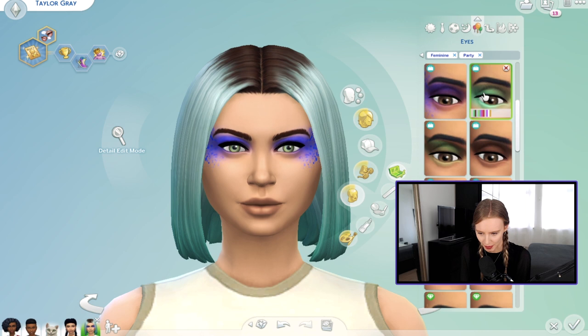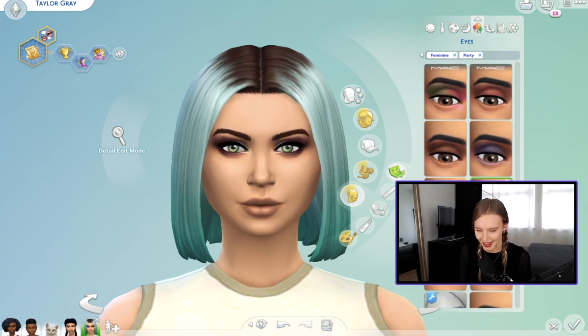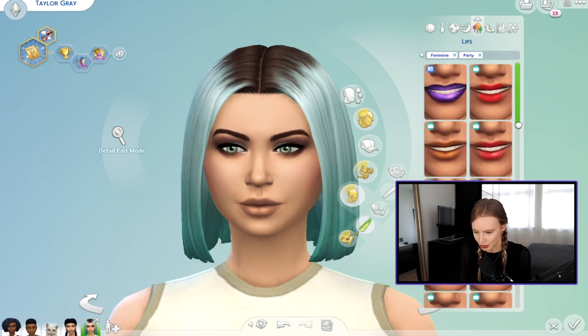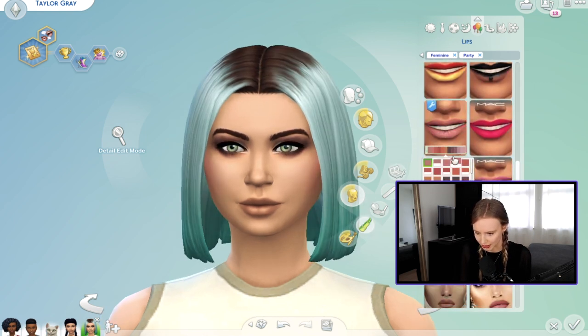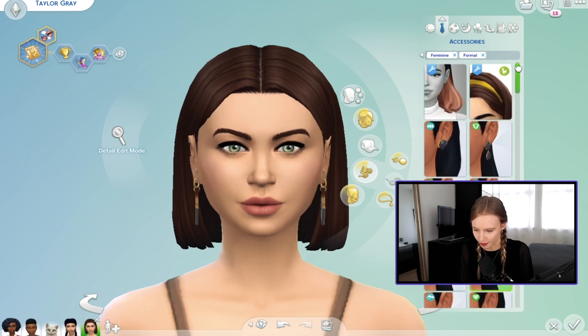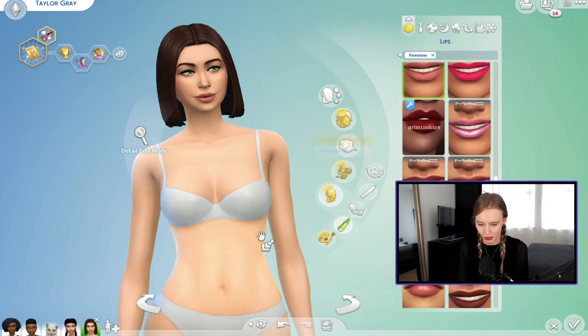I want to do the same fun makeup but not as crazy, because she's not the DJ. Something dark like this is perfect — we'll lighten it up a bit. For lips, something fairly neutral — maybe a peachy color, toned down. I quite like that piercing on her, so let's add that piercing for all her looks. Makeup done, let's move on to outfits.